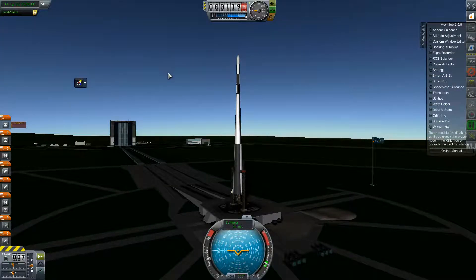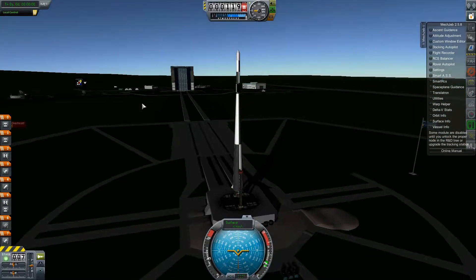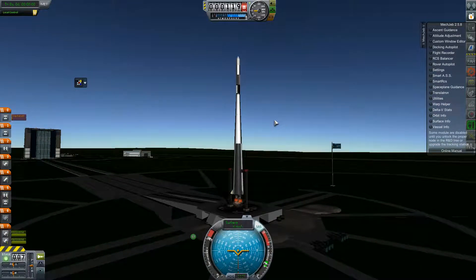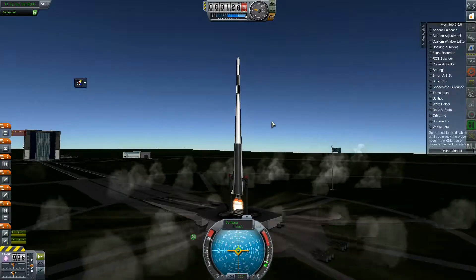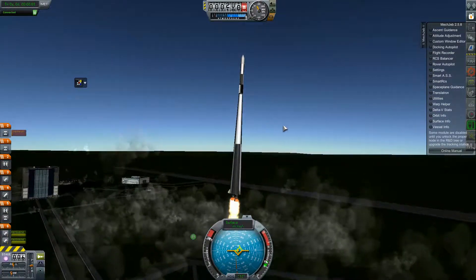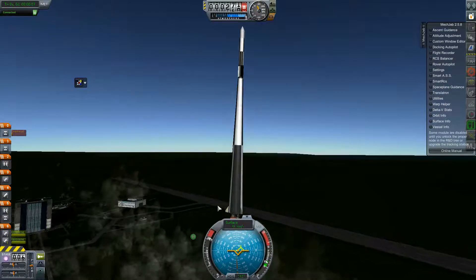We're ready with a new rocket — this is basically just an enlargement of the Science 2 rocket, now christened the Science 3. It has more than 12 kilometers per second of delta V, which will hopefully be enough to reach space high above Earth. Let's go ahead and ignite the whole stage and launch. Oh! It bumped into the launch clamps.